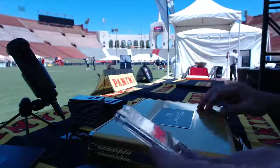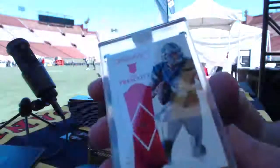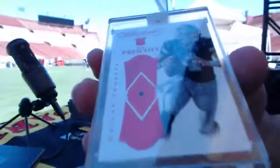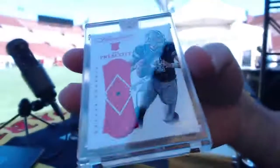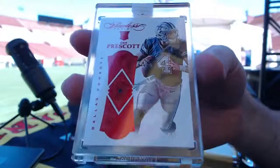First up — two of fifteen, Dak Prescott ruby rookie flawless jersey. Two of fifteen — Spider Matt! How about a Dak rookie ruby?